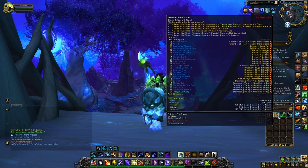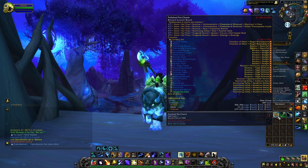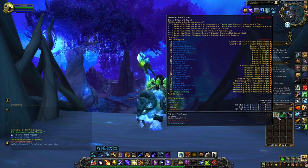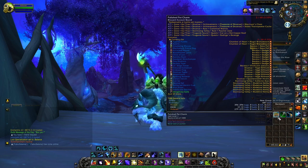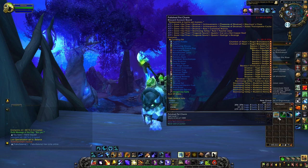As a brief introduction, pet charms are items that have been added into the game back in Legion. In Legion, we had a previous version called the Brilliant Pet Charms, and now with Battle for Azeroth and Shadowlands, we have the Polished Pet Charms. The main use of this currency is to purchase different types of items such as pets, toys, and other items and consumables linked to pet battles.